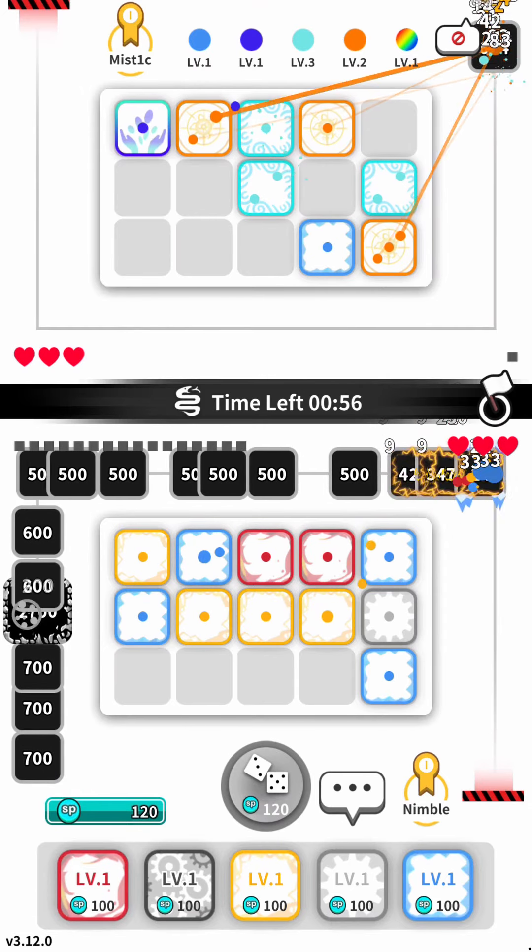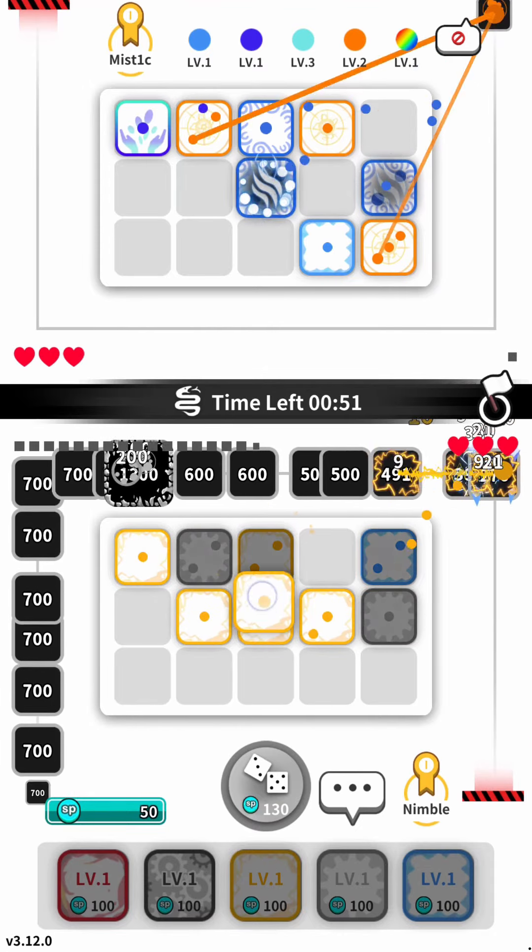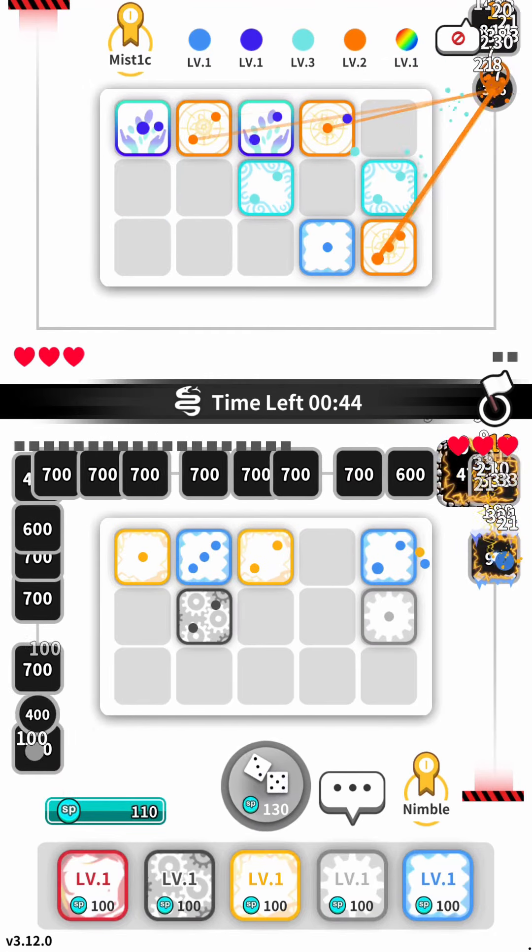But here's where it gets even better, because whenever we've got two towers with the same color on the map, we can merge those two towers. So let's actually start doing that right now, because we're losing at this point.